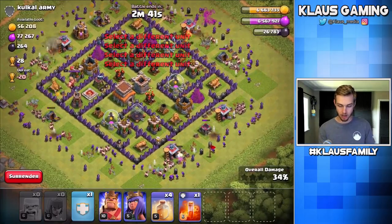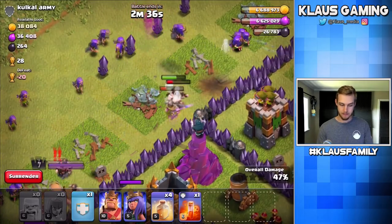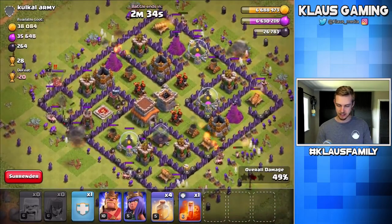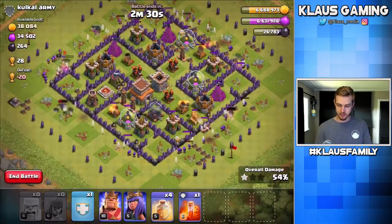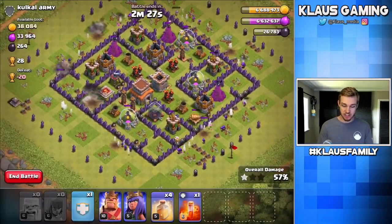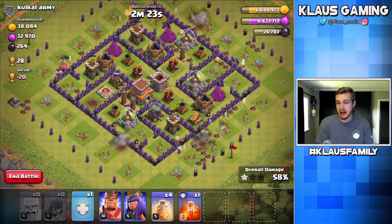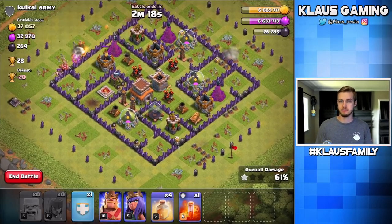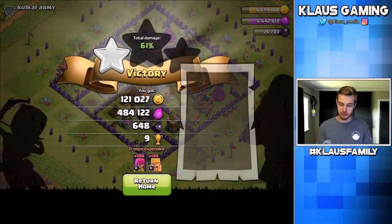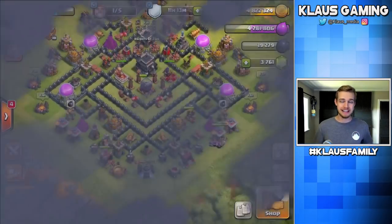As soon as this Elixir collector goes down, there's going to be a lot less left. Yep, 36,000 Elixir left — it looks like it's all sitting in these storages. This is one of those rare occasions where I actually don't need to use my heroes. I can just get in, get out, get gone, and profit a ton of loot. We won the raid, and with the loot bonus, nearly half a million Elixir. Easy peasy — I love it.